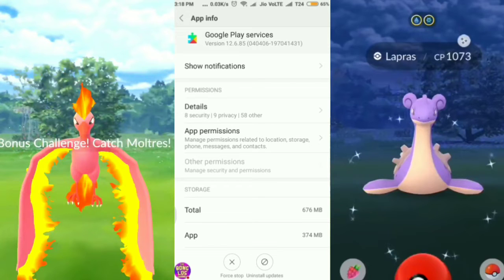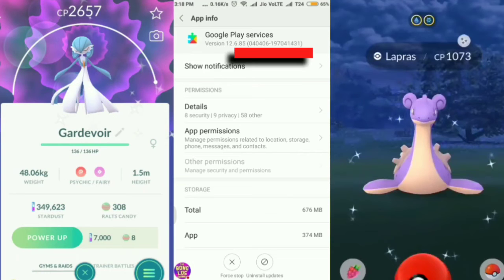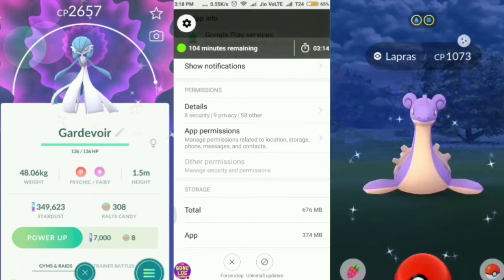You need to download it according to your device, your Android version, and the specific number shown next to your Google Play Services in your installed apps. You can see this number on your phone, and it will help you download the correct Google Play Services from APK Mirror.